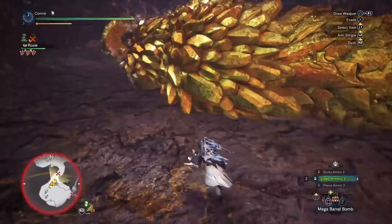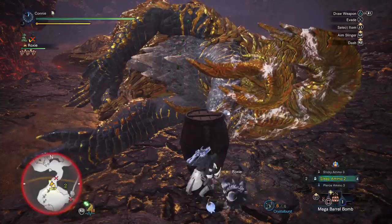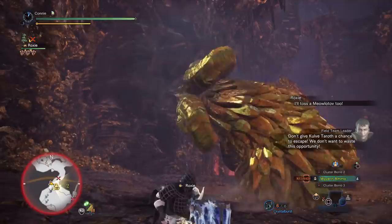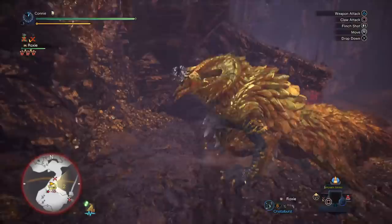And that's all there really is to it. You get the nuggets from this, you can get the scales, the shells, the spiral horns, and from the carves you can also get the gems — I've gotten those a couple of times too. They're not even that rare, especially because we have four carves each. You can get a lot of materials really fast and make all of the armor and weapons that you need.